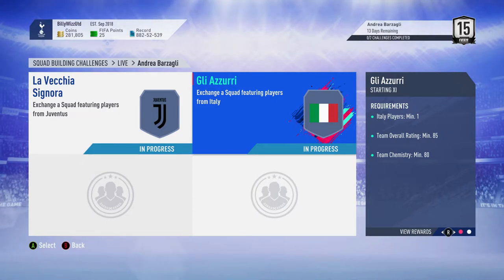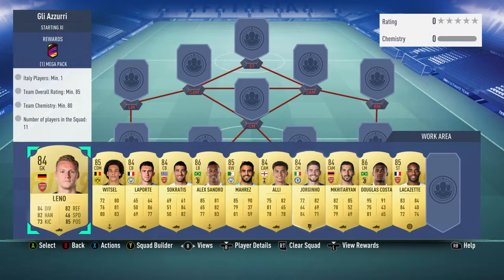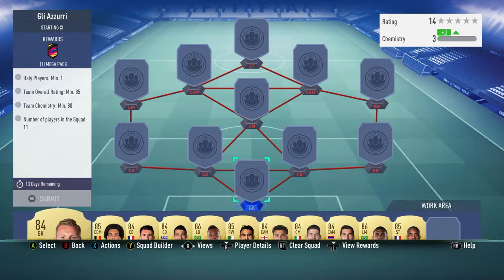Billy with Gamer back online and we're doing the Andre Barzali squad building challenge — we're doing the Gli Azzurri, one of the two. This one costs about 110 to 115,000 gold coins and requires no loyalty and no position changes whatsoever.